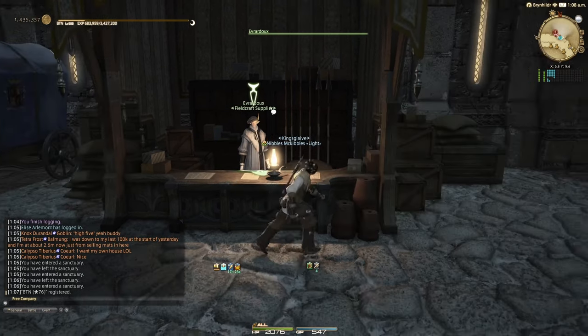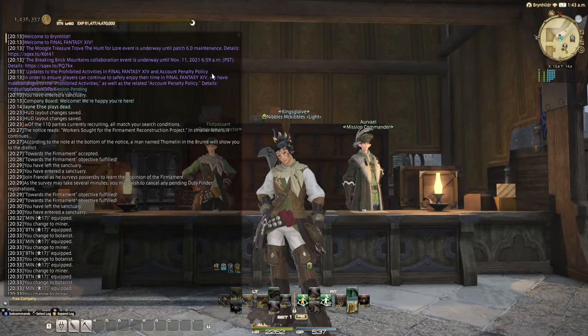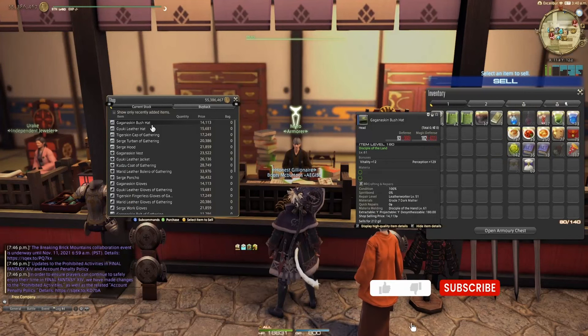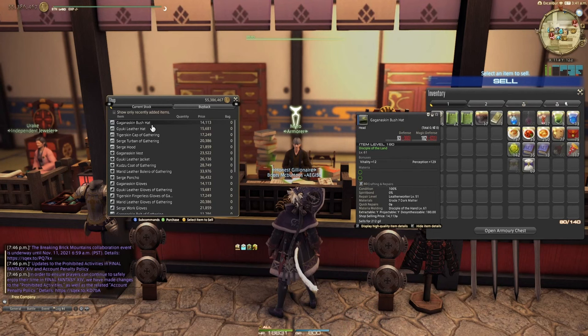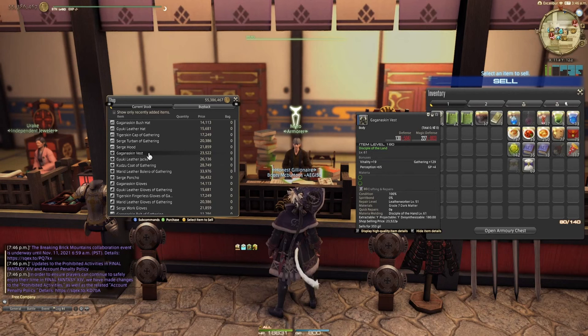Here's the thing: I know I just said you could leave the Diadem at level 60, but I need you to stay until 61. The gear that this vendor sells is level 61, and you can bypass any market board gear — it's just better this way. So stay there until 61. I know you're sick of it, I'm sorry.